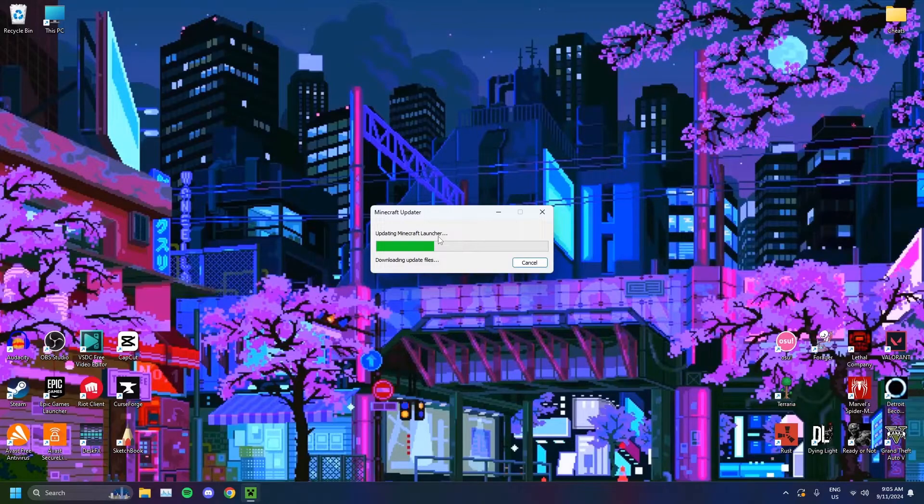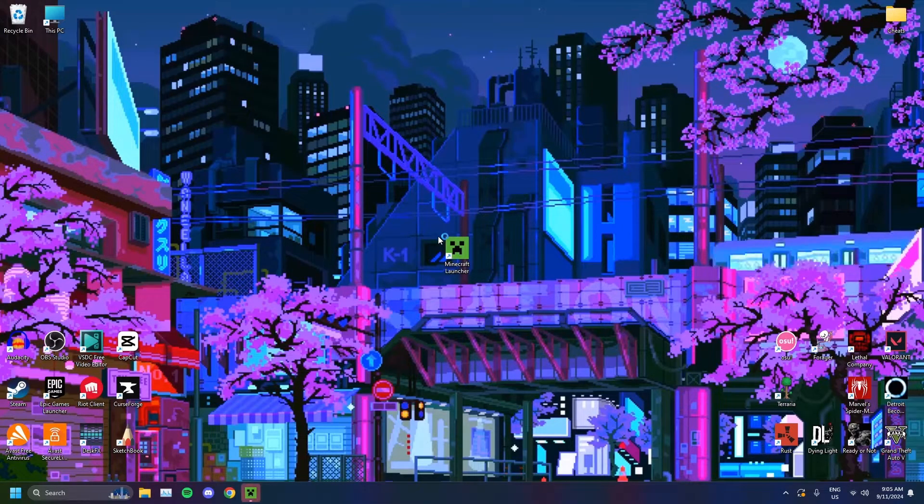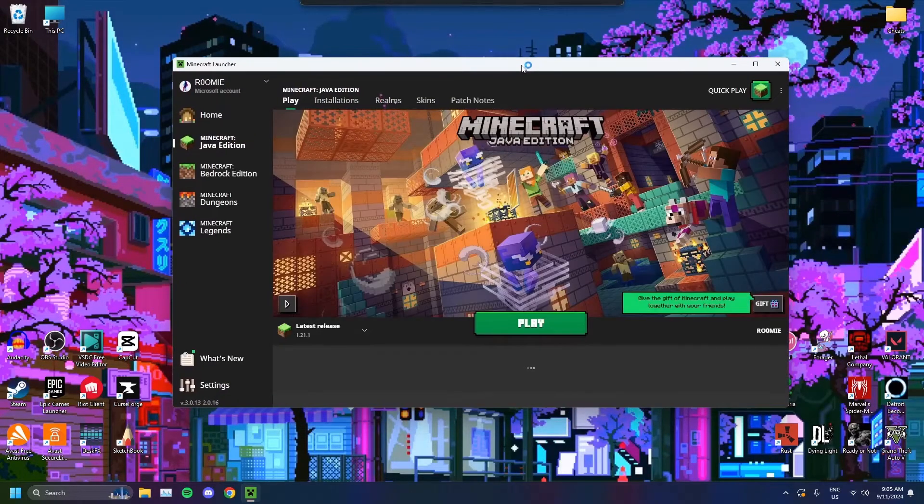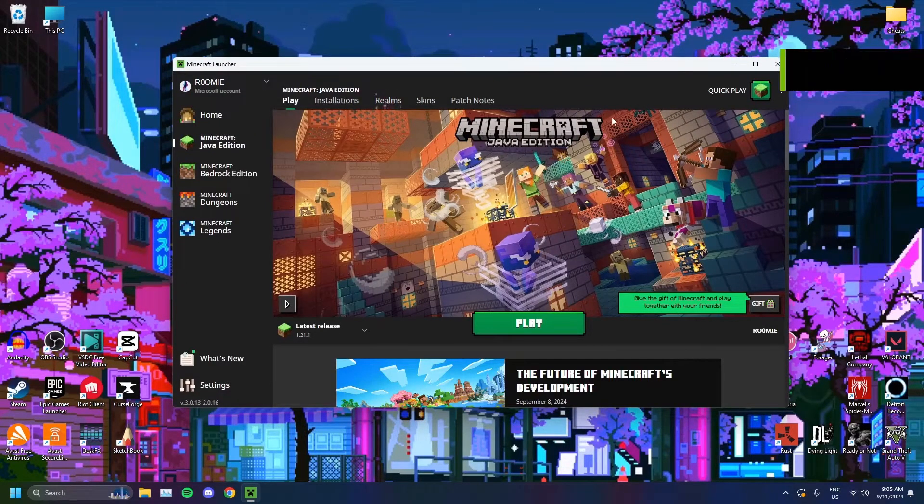This should get rid of any files that are causing the sign-in issue — files that are corrupted or aren't working appropriately. And maybe if your launcher is out of date, that could also be the problem, since sometimes the launcher doesn't automatically update and it causes issues like that. And here we go — when you play, it should work fine.